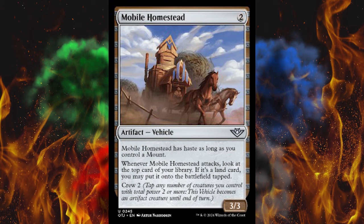Next up, Stubborn Burrow Fiend. It's a 2-cost green 2/2 Badger Beast Mount. Whenever Stubborn Burrow Fiend becomes saddled for the first time each turn, mill 2 cards — then Stubborn Burrow Fiend gets +X/+X until end of turn, where X is the number of creature cards in your graveyard. Saddle 2. You can just tap a row of 2/2s and do it over and over. It's solid, just a good card.